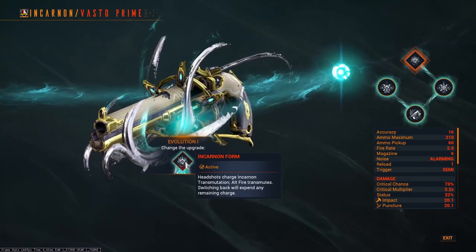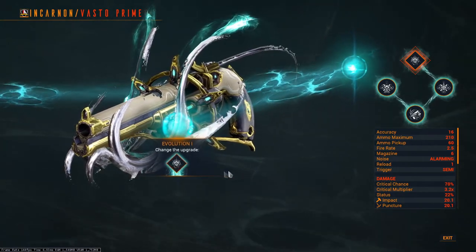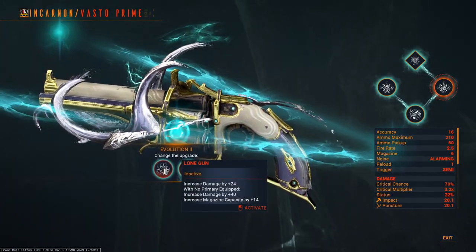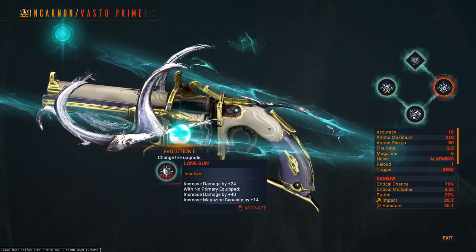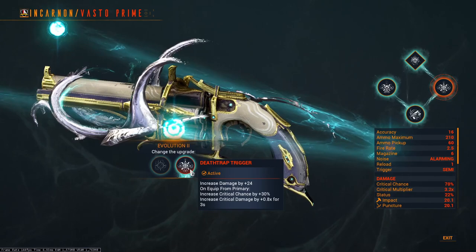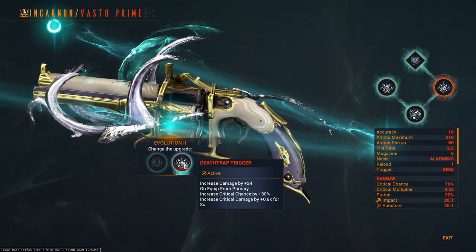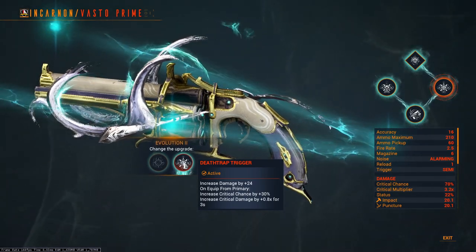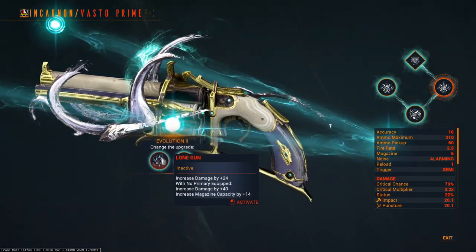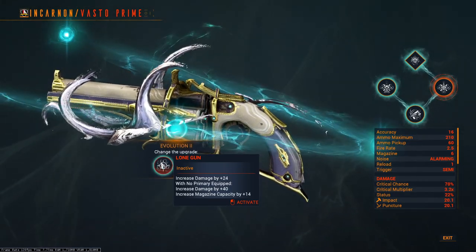What evolution should you take? There are two different routes I would advise, but first let's break this down. Evolution 1 is always given to you — land your headshots to evolve your weapon during combat. Evolution 2: increase your damage by 24, and with no primary weapon equipped gain an extra 40 damage with an increased magazine capacity of 10. Or increase your damage by 24 and whenever you swap to Vasto after swapping from a primary weapon, gain a 30% critical chance and 80% critical damage increase for 3 seconds. The first option is self-explanatory — if you're looking to use only the Vasto with no primary weapons equipped, the damage increase is a good choice.